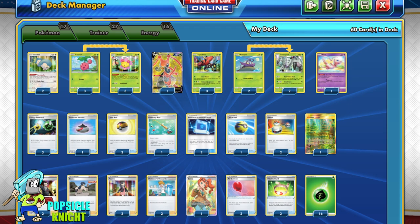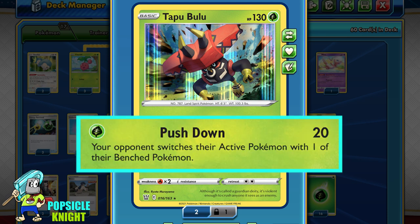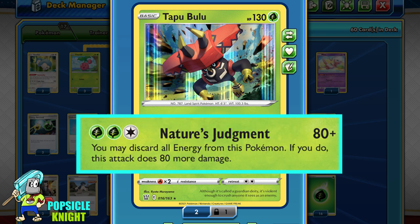For today, we'll be taking a look at Tapu Bulu from Battle Styles. Tapu Bulu is a basic Pokemon with 130 HP and two attacks. The first one is Pushdown — for one grass energy, it does 20 damage and your opponent switches their active Pokemon with one of their benched Pokemon. Its second attack, Nature's Judgment, is our main focus. For two grass and one colorless, it does 80 base damage, but you can choose to discard all energy from this Pokemon and deal 160 damage instead.